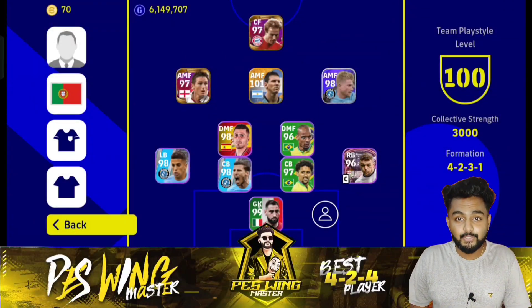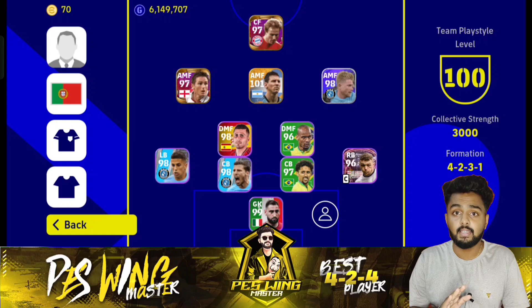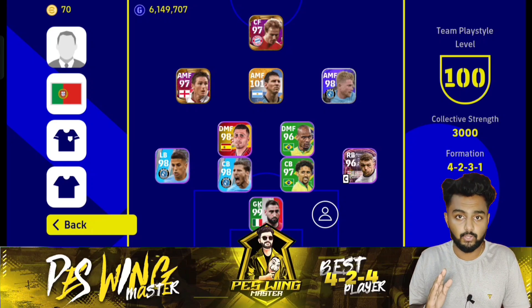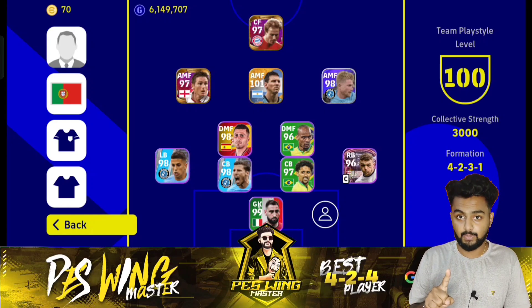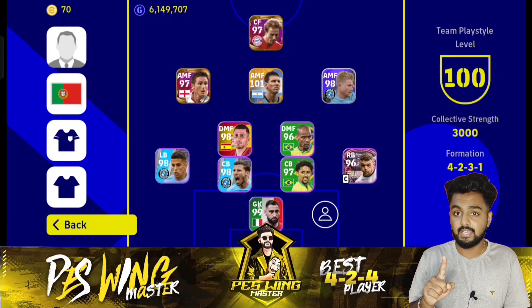Moving on to squad building — I'll keep this brief. In the center forward position you have to choose either a Goal Poacher or a Deep Lying Forward. In the attacking midfield positions, use either two Creative Playmakers and one Hole Player, or two Hole Players and one Creative Playmaker.